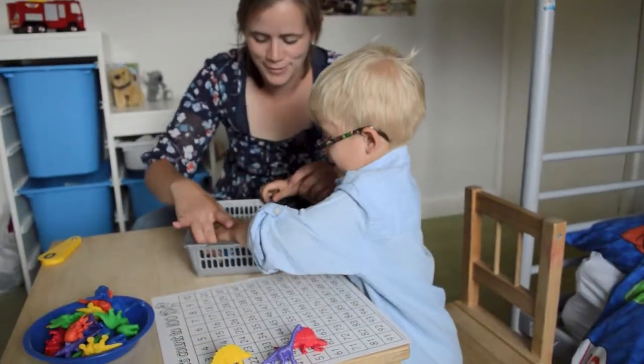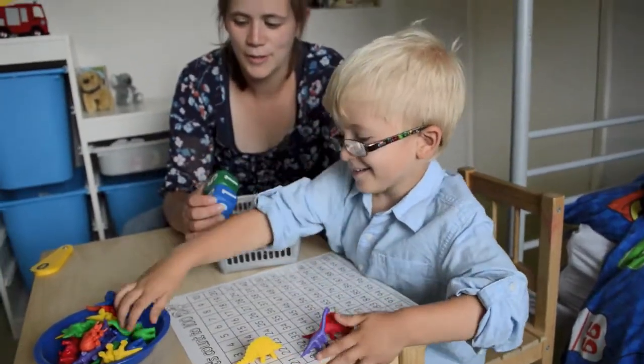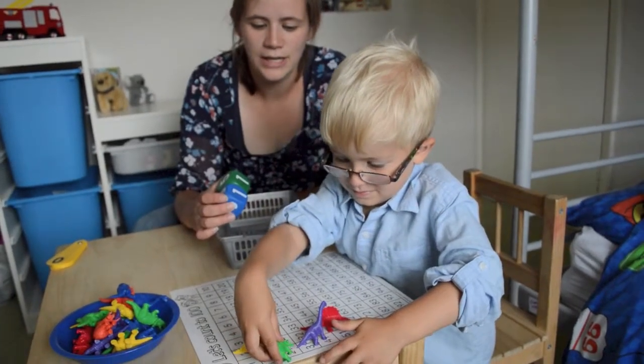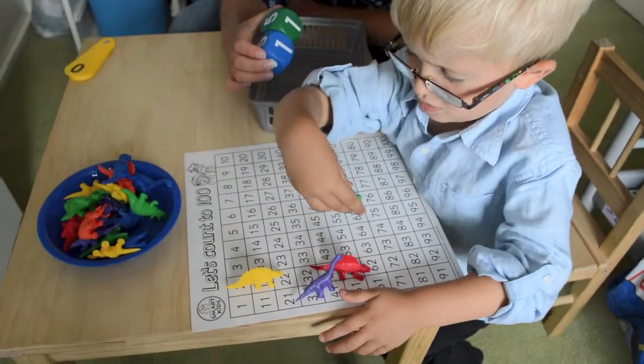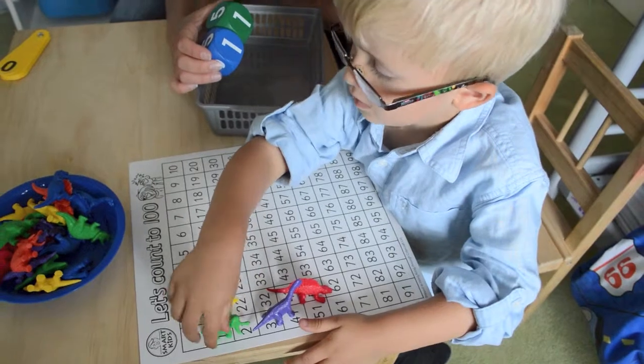What number have we got now? Eleven. Where's number eleven? There. Good boy. Choose a dinosaur. A green one. It's called an elephant. Oh, that's a mammoth. A green mammoth. Lovely.